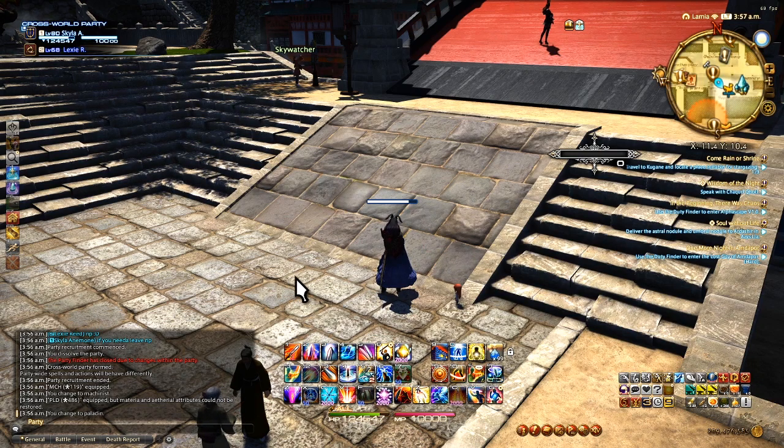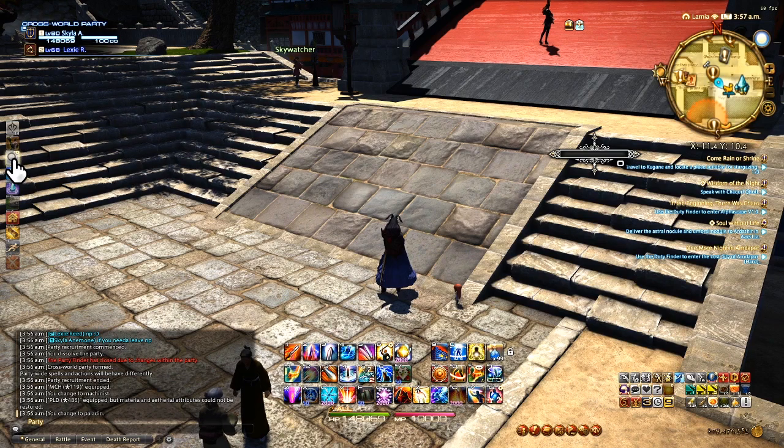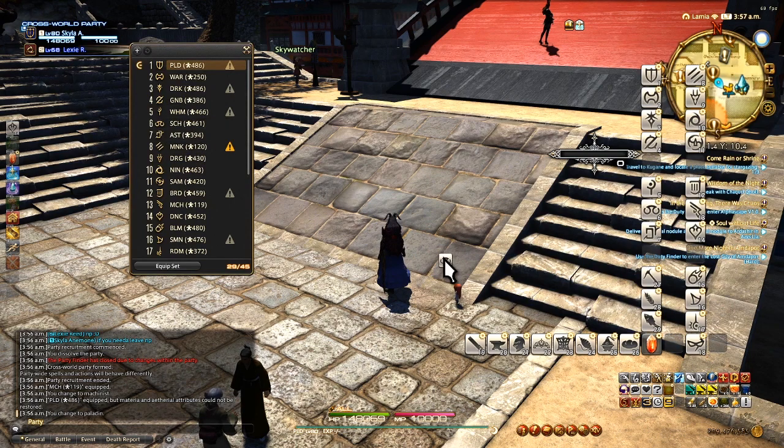So if you're a Savage Raider, you might find this helpful. I have a macro here that I've put over in my F tab — I just press these F buttons to run certain commands shared between all classes. So if I hit F3, I have this little search button, and if I click it, all my jobs come up. You can normally go into your gear sets list and drag them onto your hotbar to switch to that class.